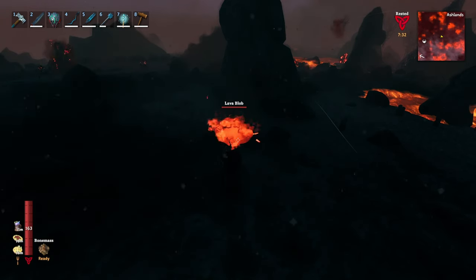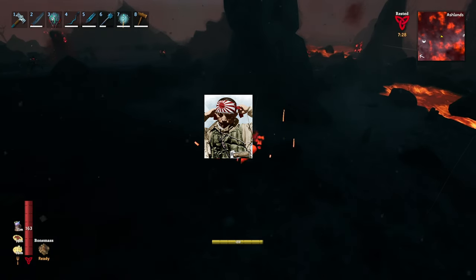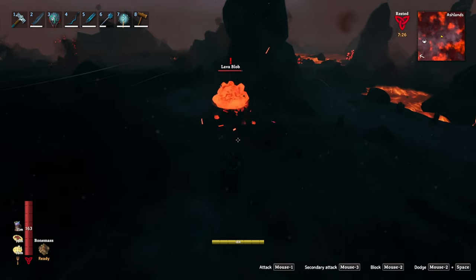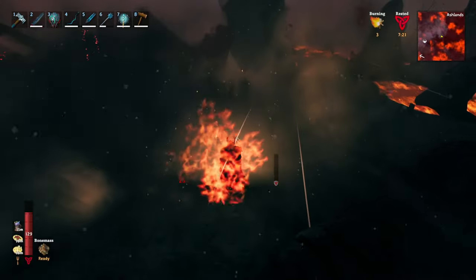Their only attack embraces the philosophy of the Divine Wind by jumping towards their enemy and exploding. This explosion deals 70 blunt and 30 fire damage in a rather large area, and it also does a number on buildings.